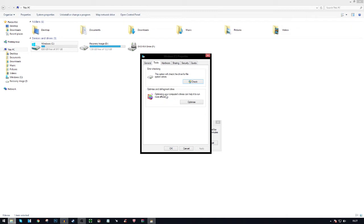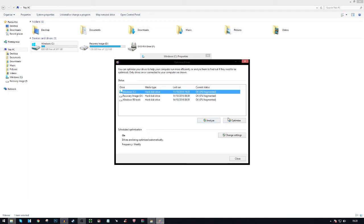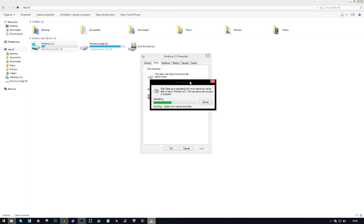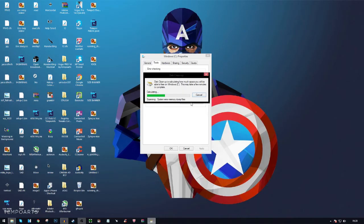While that's running, go to the Tools tab. Depending on your Windows version it may say 'Optimize' or 'Defragment'. Click on that. You can see some drives show as fragmented, so click Analyze and then Optimize. I'll press Stop since I've already done this before, and exit out.